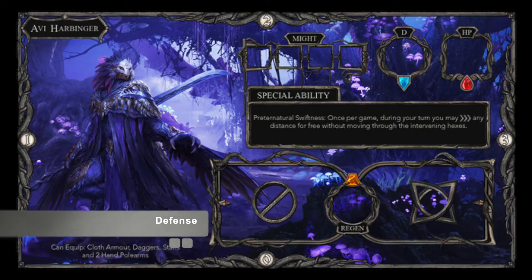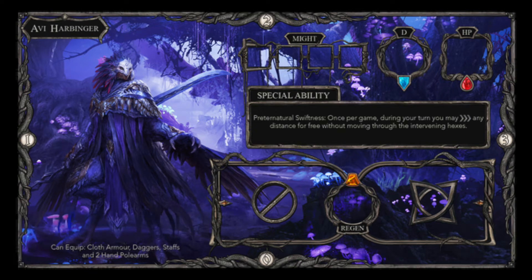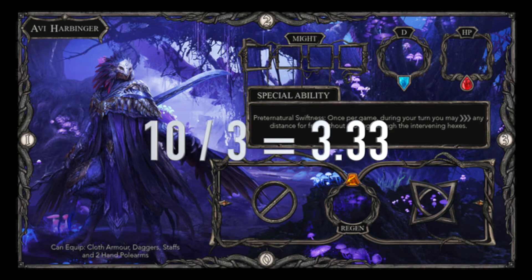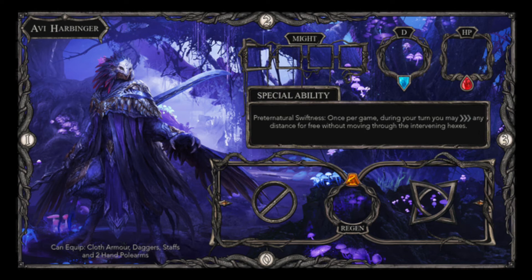Defense is a parameter that, not surprisingly, reduces the amount of damage one will incur during an attack. Unlike more conventional methods of calculation, in Allthorn the total damage is determined by total attack points divided by defense points with all decimals dropped off. For example, if total attack rolled against your character was 10 and your character has 3 defense, 10 divided by 3 is 3.33, so after ignoring decimals, the damage inflicted is 3.